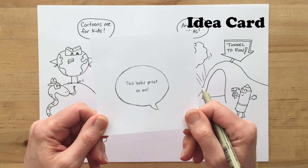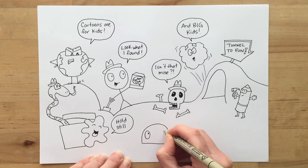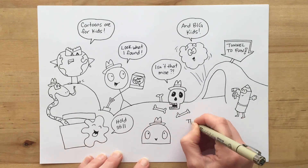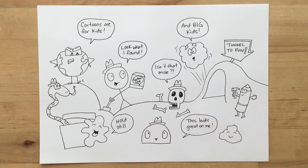Last card — this looks great on me. I know who can have this blob. Definitely an archaeologist hat on him. 'This looks great on me.' And perhaps his friend too will join him.